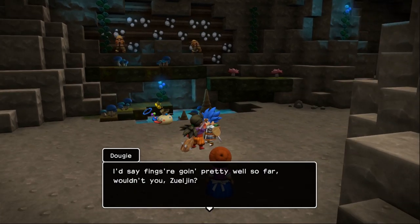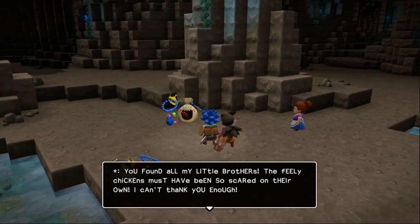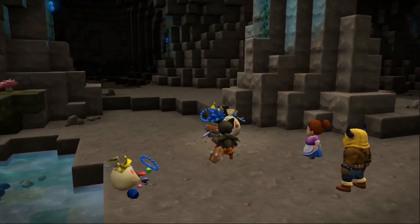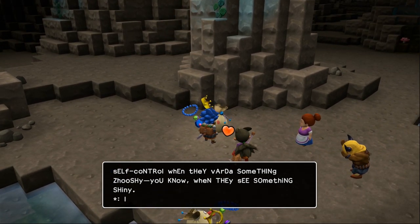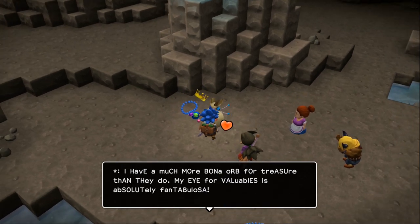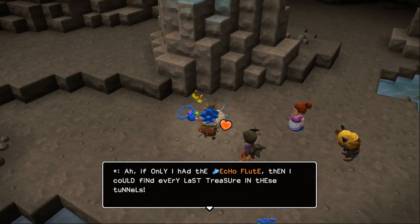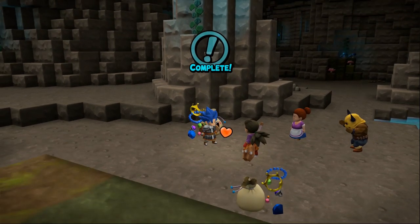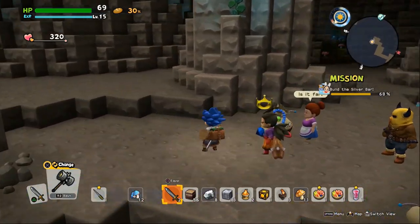Things are going pretty well so far, wouldn't you say, Zuljan? Fantabulosa — you found all my little brothers, you feely chickens! They must have been so scared on their own — I can't thank you enough. I'm sorry about my brothers — they lose all self-control when they see something shiny. I have much more of an eye for treasure than they do. If I had the echo flute, I could find every last treasure in these tunnels.